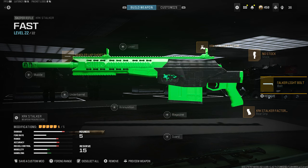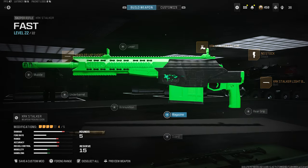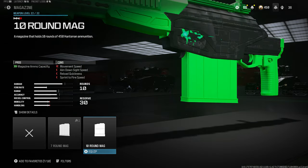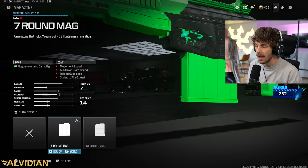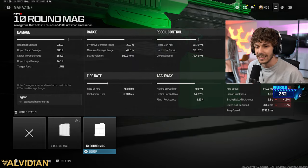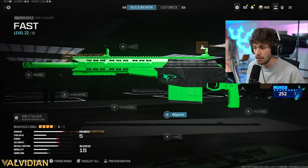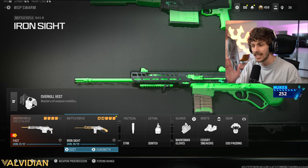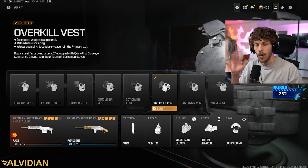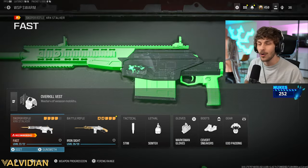I was actually running a magazine in the gameplay — I started without one but kept running out of ammo going for MGB, so I'm running the seven-round mag. The ten-round mag is good too, just know it hurts mobility. For secondary, we're using the Bass B with the conversion kit — run Overkill so you can swap weapons super quickly. You do run out of ammo fast and lose a field upgrade, but it's so fun running back-to-back snipers with iron sights.